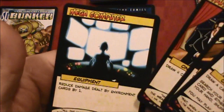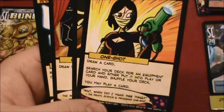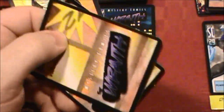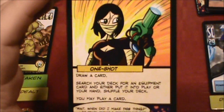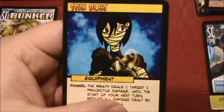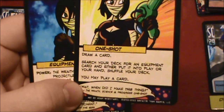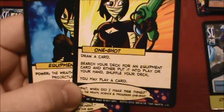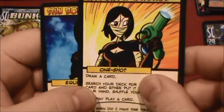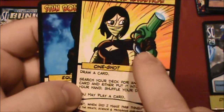We could give us some more cards, reduce damage dealt by the environment, or this one — Impromptu Invention: draw a card. Let's try that one. It's a one-shot: we get to draw a card. We drew Stun Bolt. Then we search our deck for an equipment card and either put it into play or our hand, then shuffle our deck. And then we may play a card — so we're going to get to play two cards for the turn.